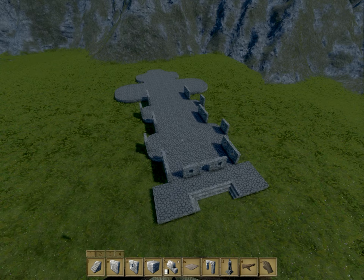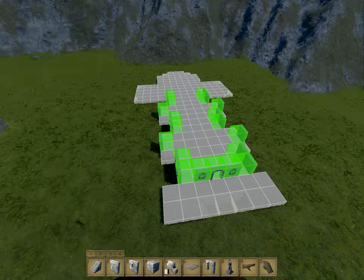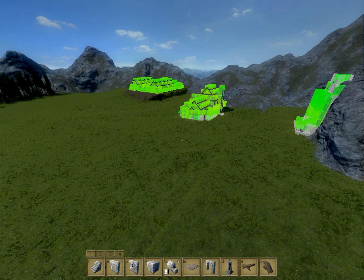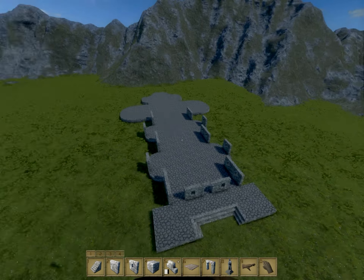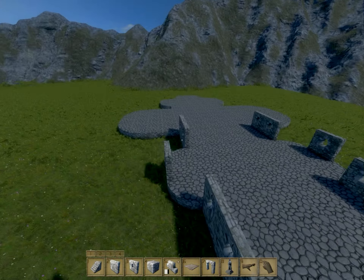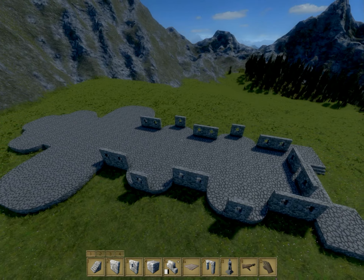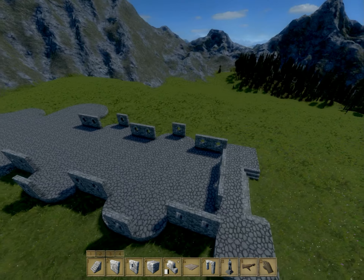Everything I build, I try and make structurally sound — even though I'm building without Structural Integrity, just because it makes it easier. But if I turn Structural Integrity on, you can see everything's green, so that's the goal. It might be a two-episode build depending on how long it takes. It's going to be a complicated structure, so we might as well just get started now.